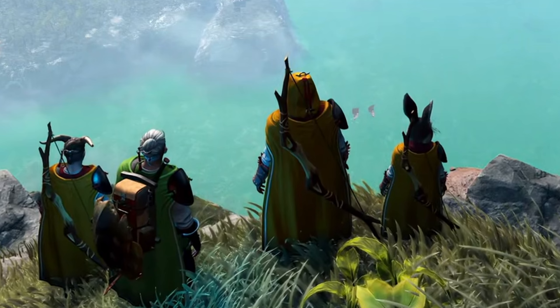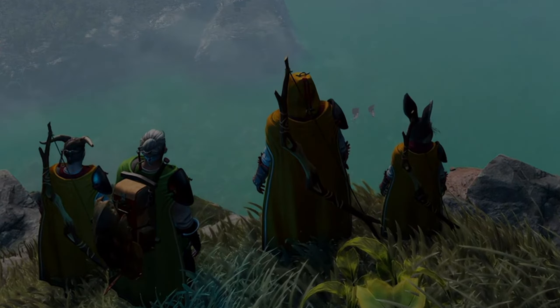This dude looks like he has a bow on his back — far left — and no backpack, surprisingly. Maybe you can take it off and leave it somewhere, like a container you carry around. Then this person has a backpack, a nice leather one with a bunch of satchels on it. He's carrying a shield with a sword on his back slightly. The middle guy has a bow with his hood up, which is interesting. Our rabbit friend at the end also has a bow — so probably three archers and one dude who likes to get in the center of the action.